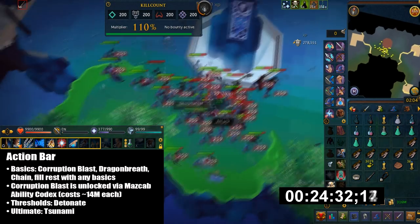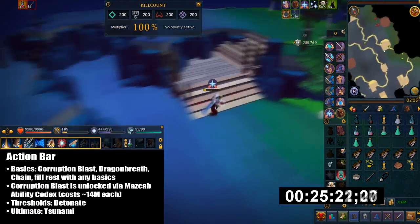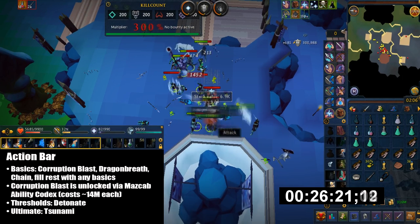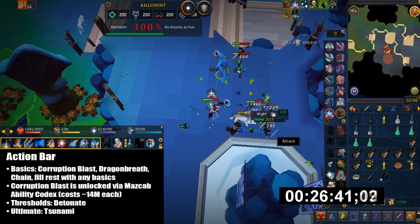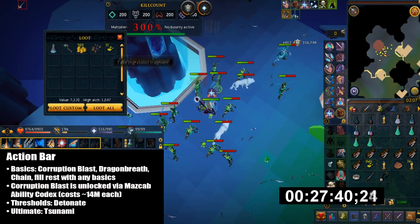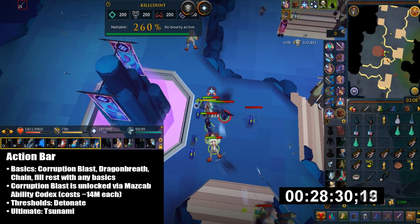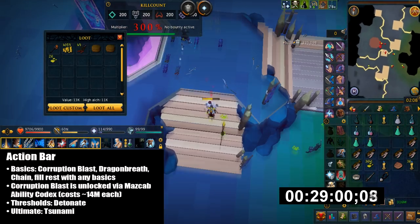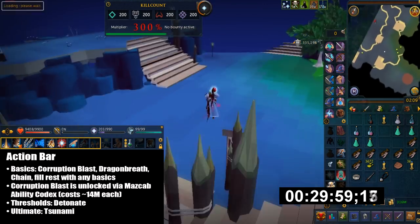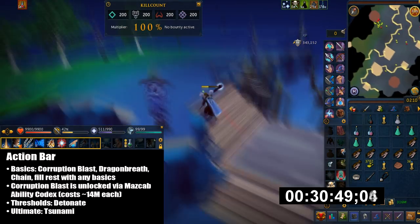Here's my Action Bar. I have Corruption Blast on the first slot — that is the key to this method. It only costs 14 mil to unlock, and you can do this by buying the Maz Cap Raids Codex from the Grand Exchange. Then I have Dragon Breath and Chain as extra AoE basics. Fill the rest with whatever basics you want. For Thresholds I'm using Detonate — press and hold it for 3 seconds, then release it for massive AoE damage. The only Ultimate I would suggest is Tsunami; I wouldn't use it too often, but it does have some decent AoE.